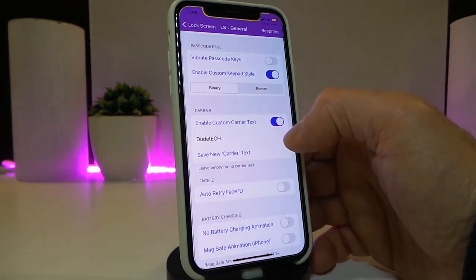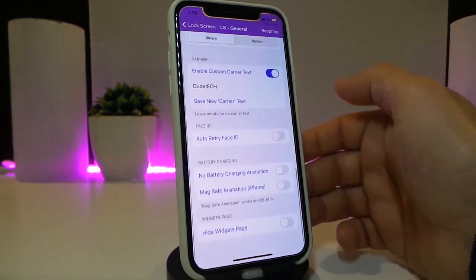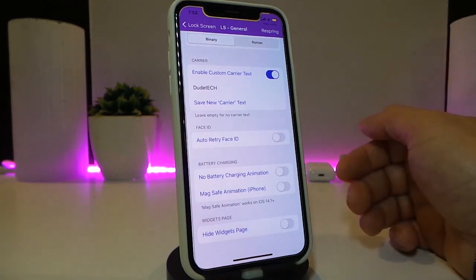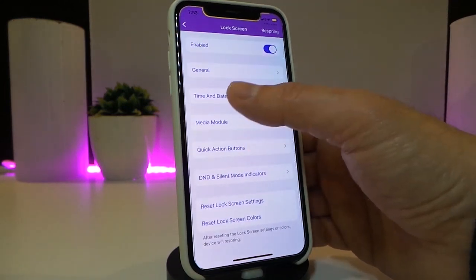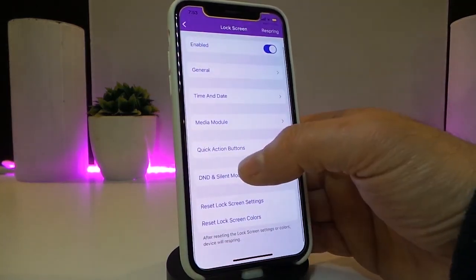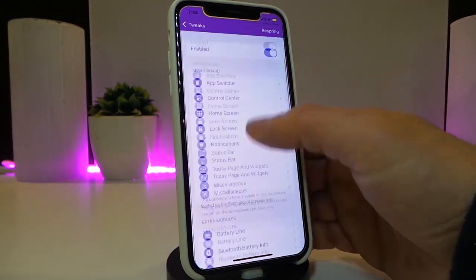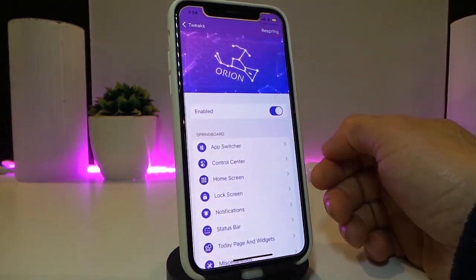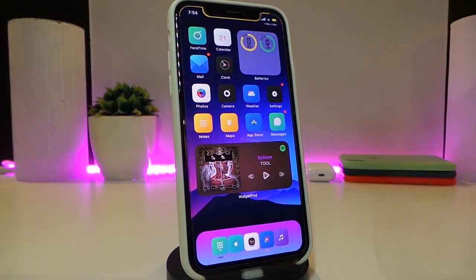For example, I enabled 'Custom Carrier Text' and put my channel name there — you can do different things. There's auto rotate Face ID, you can remove it completely from your lock screen. The same goes for time and date. There's also media manual, quick actions, and a ton more — there's too much stuff, I can't cover all of it.